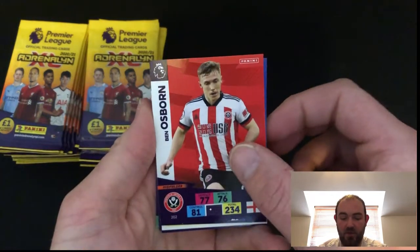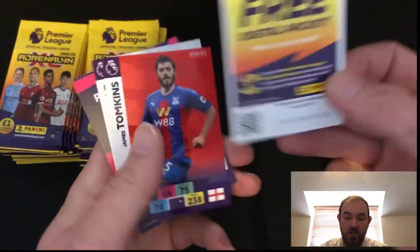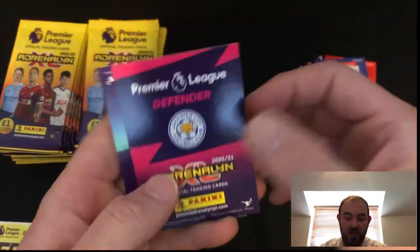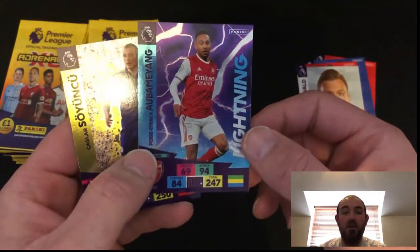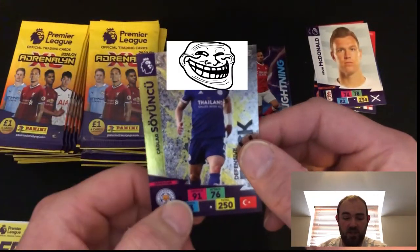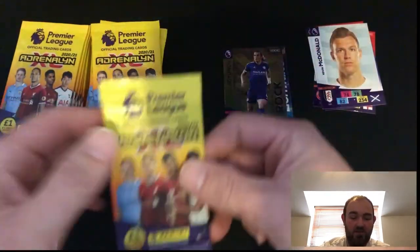So first we have Ben Orbison, Lewis Dunk. There is your first code of the box. James Tompkins, Kevin MacDonald. And we have got an Aubameyang lightning card there. That I do know is in our main binder, so that will go into your second binder. And I'm not even going to go there with that guy's name. Not even going to try it.